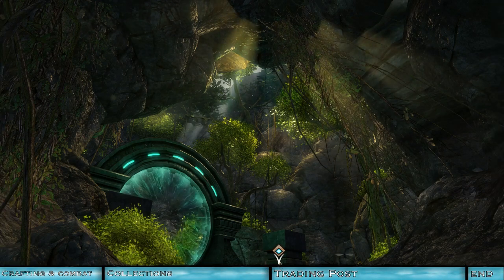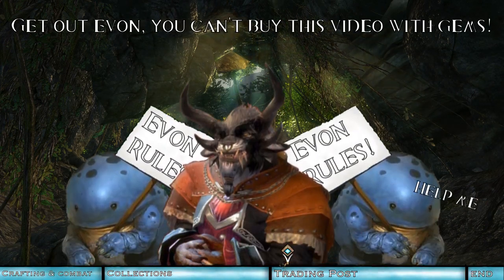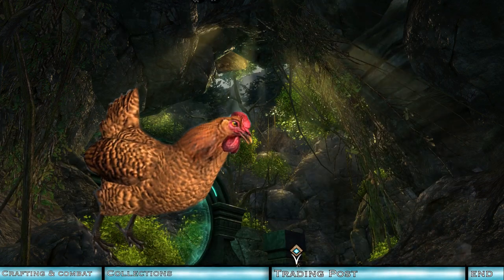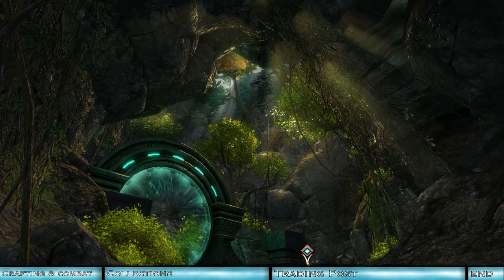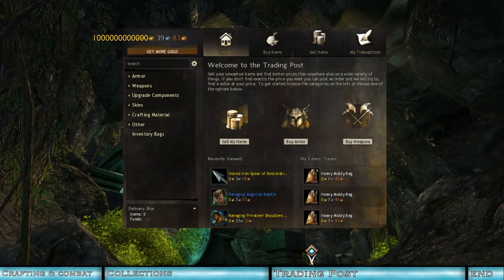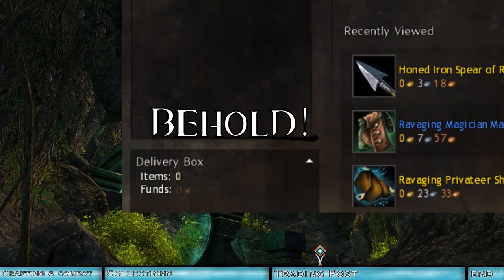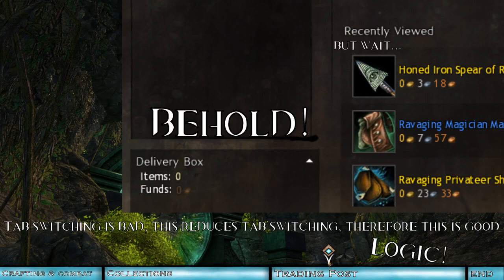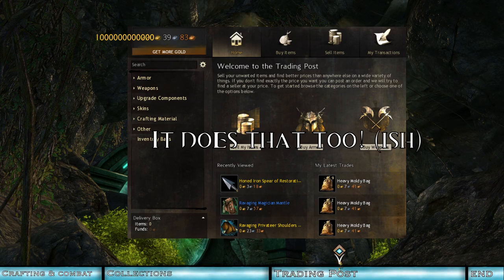Evon Gnashblade realized that his slow, often frustrating trading post was costing sales, and obviously something had to be done. Asuran code wranglers worked tirelessly and we finally see the fruits of their labors. Firstly, the pickup tab is gone, replaced by a delivery box visible at all times when using the trading post — less tab switching is always good, so this is a good thing. By far the most requested trading post feature, apart from it working correctly, was the addition of filtering systems, and that is exactly what has been added.